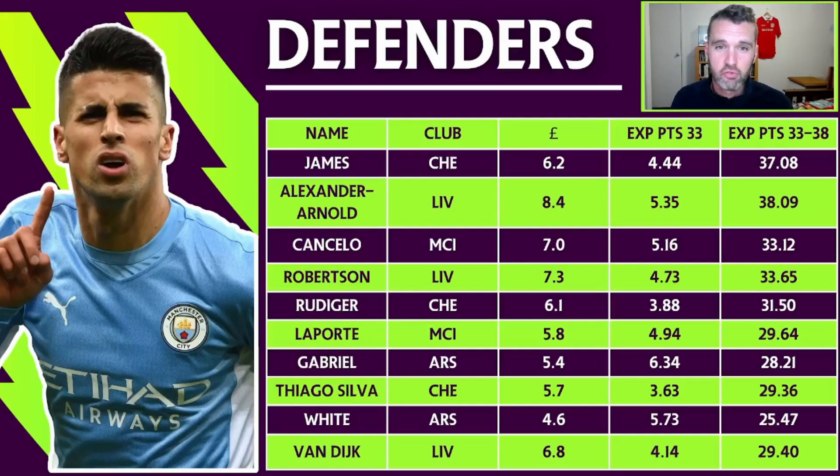Starting with defenders, it's pretty straightforward right now. Whether you've got your wildcard, free hit, or whatever chips you've got left, you want to be building towards a defense of Reece James, Trent Alexander-Arnold and Cancelo. You can throw Robertson and Rudiger in there as well. The three main defenders you want are Reece James, Trent Alexander-Arnold and Cancelo — you can see they lead the way for expected points. Reece James is almost matching Trent despite being £2.2m cheaper, though the concern is his expected minutes.